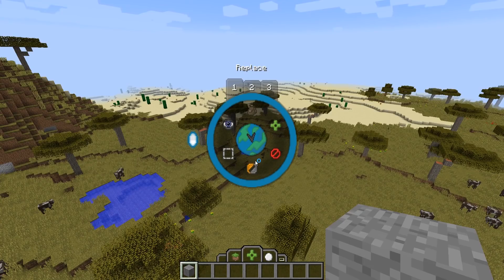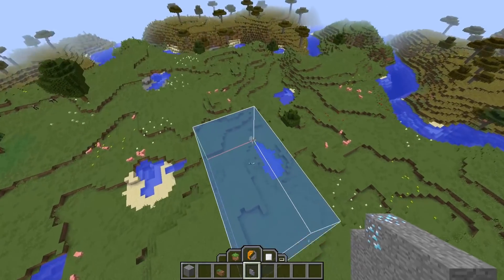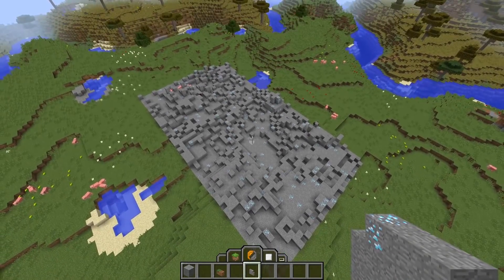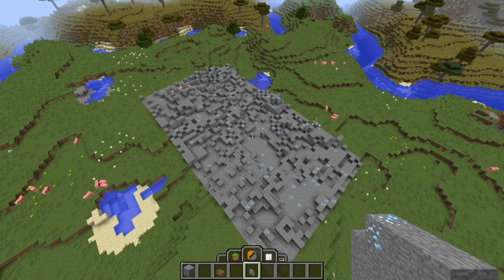Another power you might be interested in is the replace power. As you might imagine, whenever you select an area with the replace power, it will replace all physical blocks with whatever you have in your hand. To demonstrate this, I'll select an area. And remember, if you want to undo it you can, or redo it.